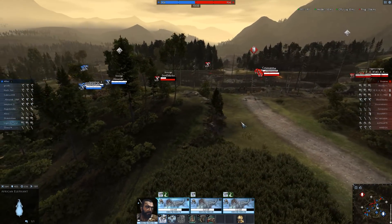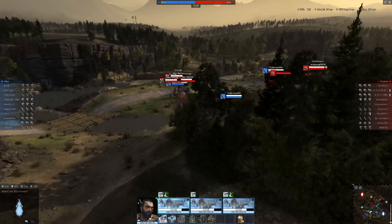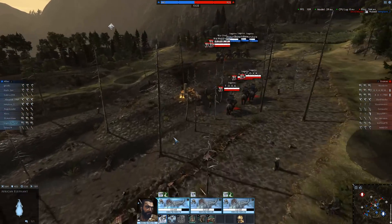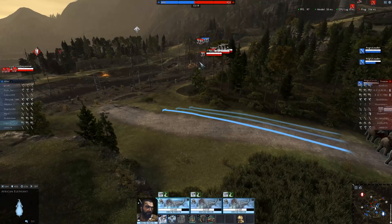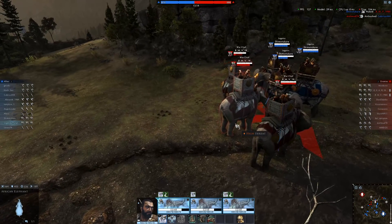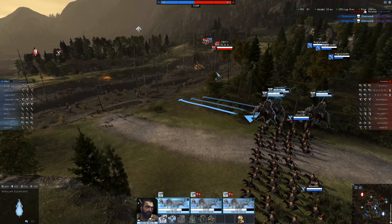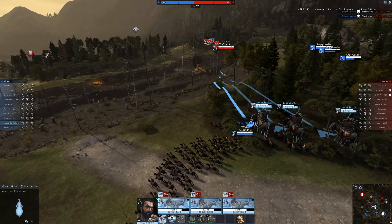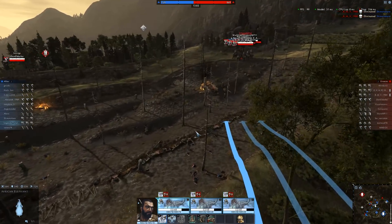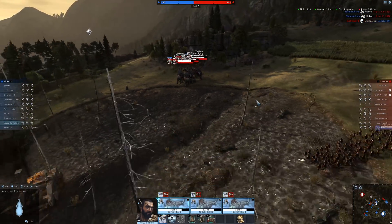We don't want to be sitting around doing nothing, but I've got to make sure I don't get killed. The enemy have got a lot of Elephants — that's a big problem, because I know how strong Elephants are. We've got more Elephants on our side. I need to go and support my ally. We've got Tier 7 Elephants, but the tiers aren't going to make that big of a difference. I'm going to finish off that Elephant and come in and assist.